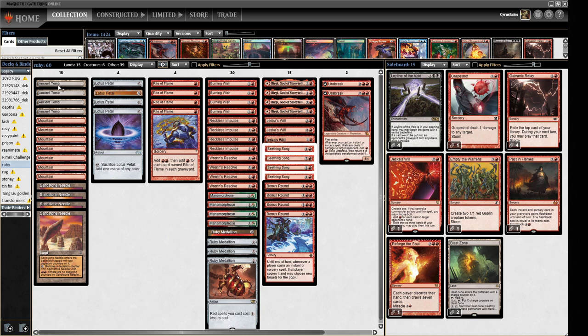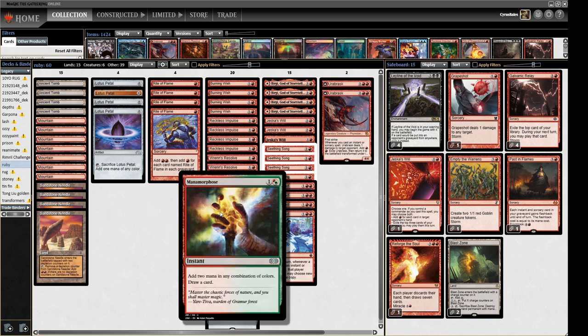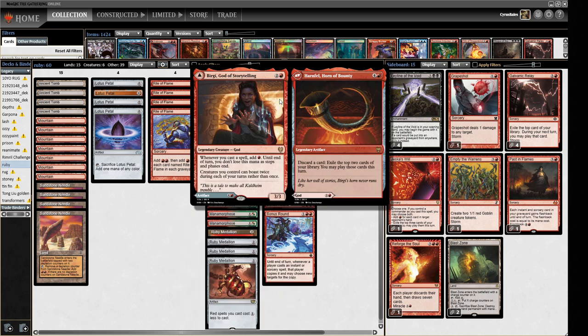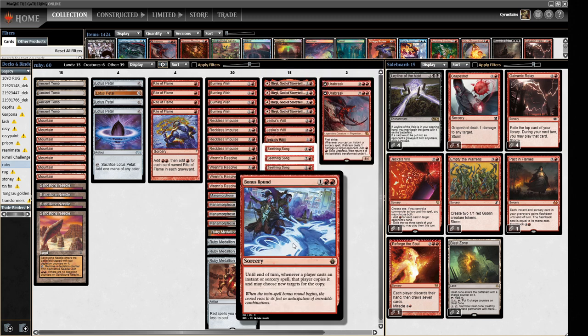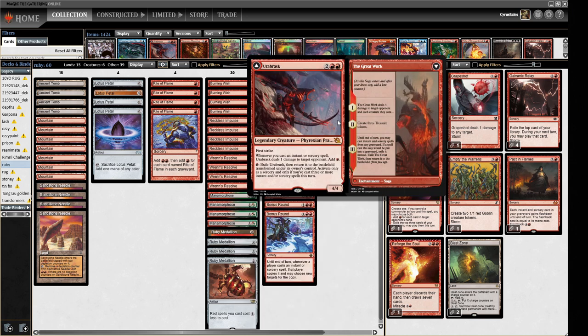The deck uses Ancient Tomb and Sandstone Needle to power out Ruby Medallions, then uses things like Manamorphosis to net mana. We have Birgi, which nets mana whenever you play spells. We have Bonus Round, which doubles all of our spells - so all of our rituals become double rituals. We have Urabrask, which deals one damage to a target opponent and adds red whenever you cast an instant or sorcery. It can also blow up creatures, create treasure tokens, and transform into Passing Flames on the back side.